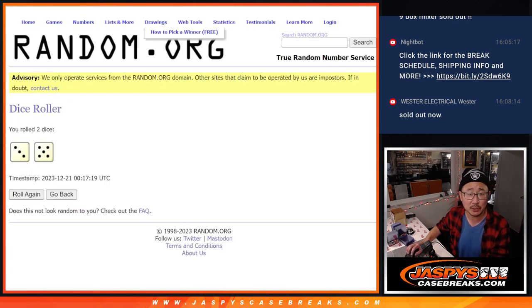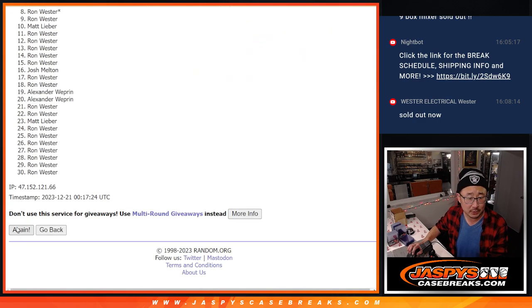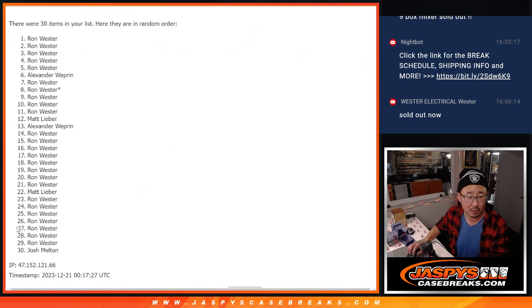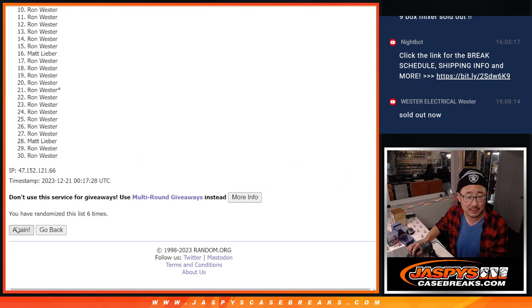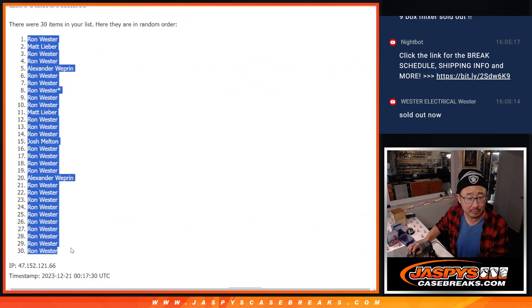Let's roll it. Randomize names and teams — three and a five, eight times for names and teams. One, two, three, four, five, six, seven, and eight. After eight, we got Ron down to Ron.